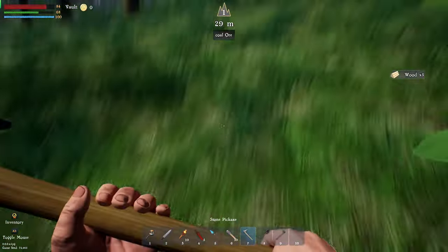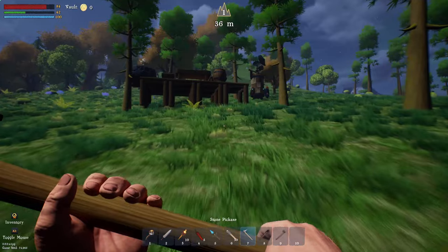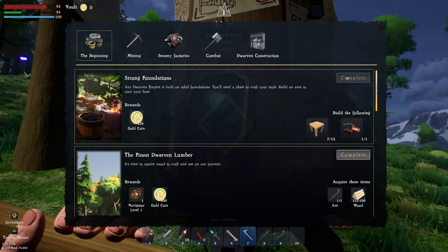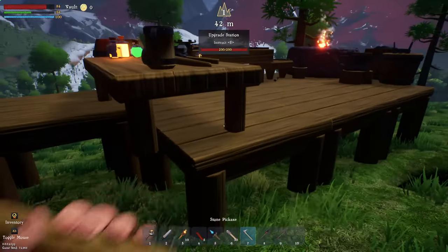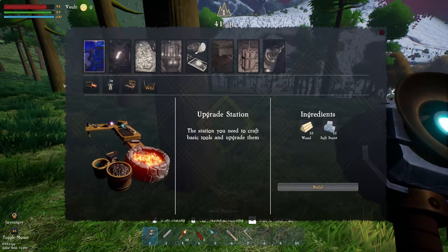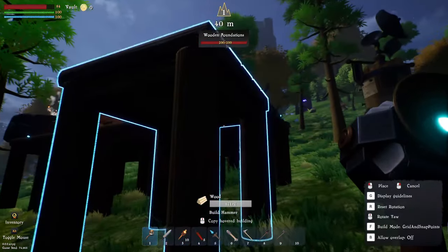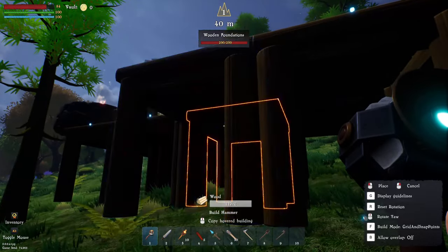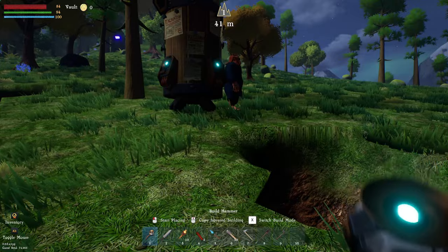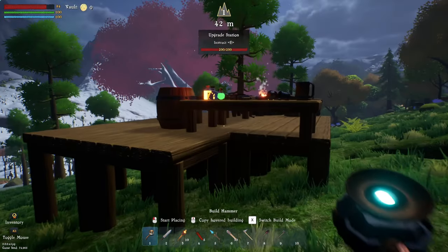I kind of want to go build in the snow biome over there — I always build in snow biomes. Having zero durability at all — who knows, we'll have to see as we go along. We need to build 12 of these foundations — I thought it was two. Let's craft some more. Let me go to fortress — can we put you on here? We can indeed.